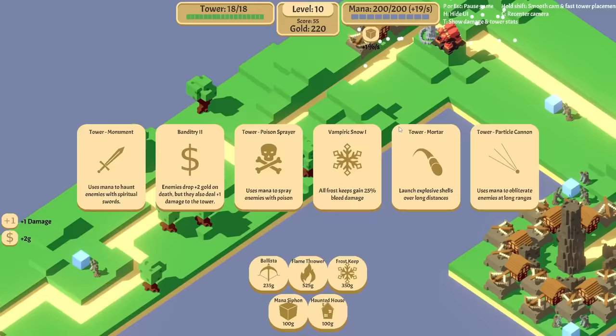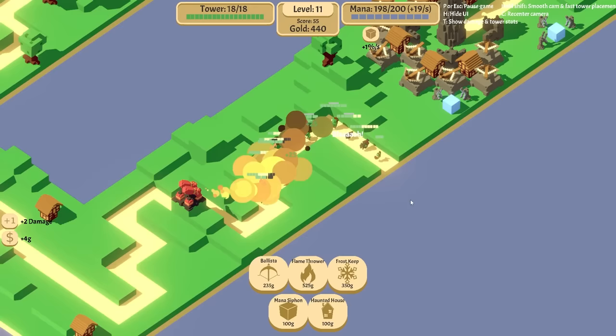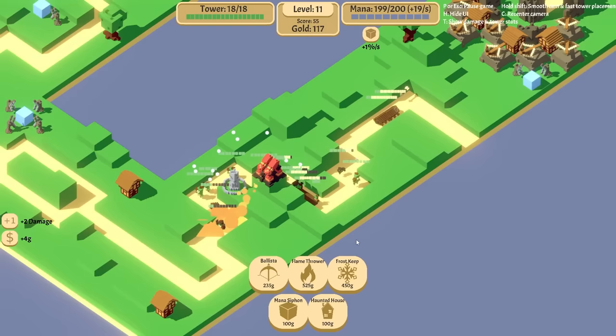These guys aren't dying though. More banditry — I'll take that, I was thinking of the mortar but we'll do banditry instead. Now this has to turn right. This is so good. I'm a little bit concerned with this too. Let's put in a frost tower here, just to slow it down. It seems okay, I think.